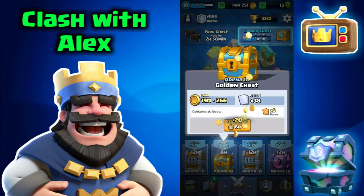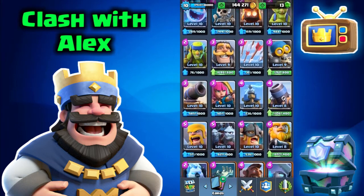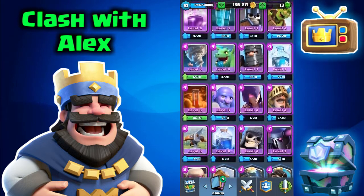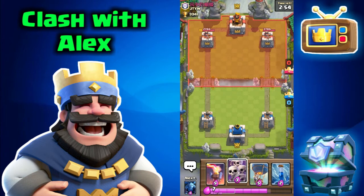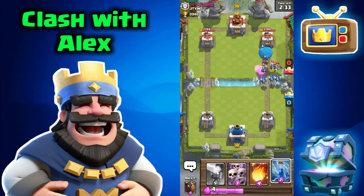We're only two crowns away from the crown chest — let's go straight into another battle to get it for you guys. Before the next battle, I'm going to upgrade the mini pekka up to Level 7 and the valkyrie. I might be doing a hog rider video soon. We're facing a Chinese player from clan JTYW. I'm going to do a balloon-minion push since I have minions right here — but he does have minion horde, which is the one card that counters this combo.